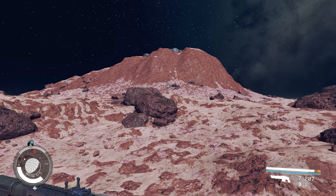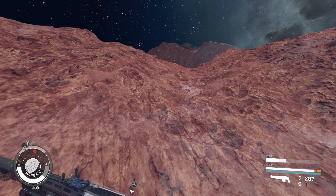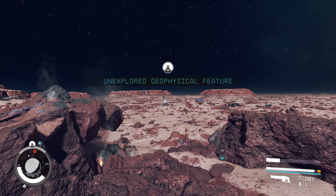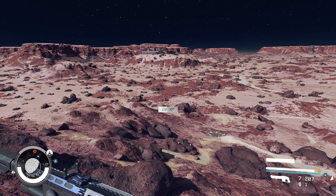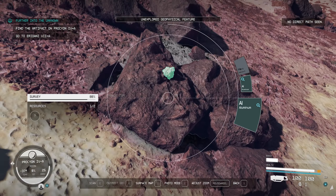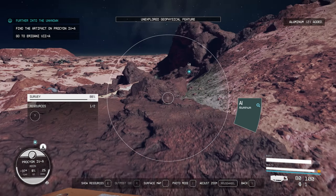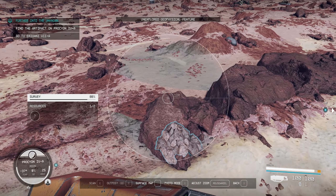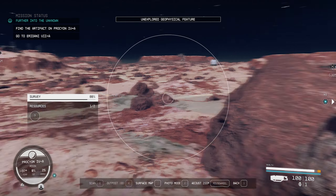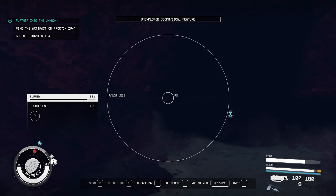I just wanted to be sure that wasn't something I could grab resource-wise, and it was not. Very low gravity on this planet, which honestly makes it sort of a blast to jetpack through. I wish I had a better jetpack, but that's on me. There's a rock pile instead of a dung pile because there's apparently zero creatures on this planet. Europeum — that's a strange element.